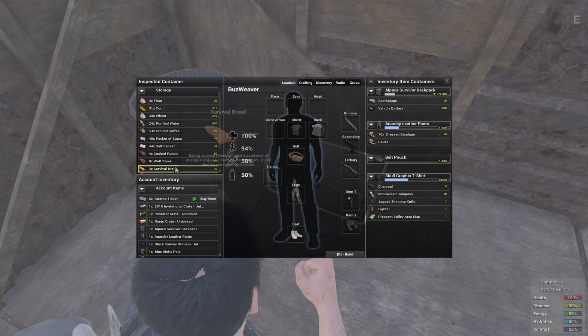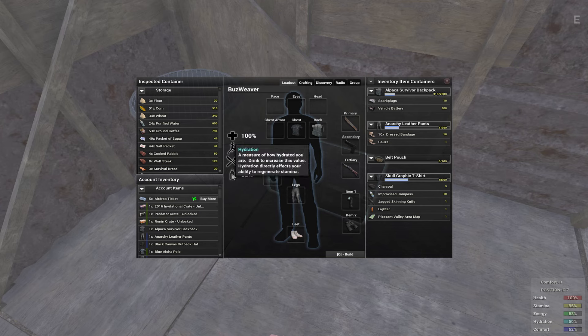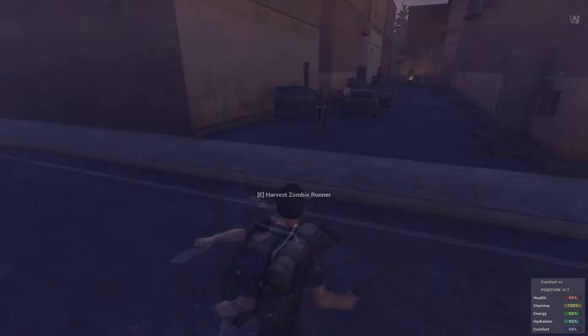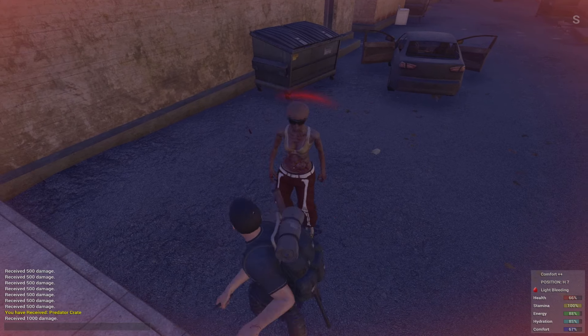This particular update is chock full of optimization updates. Rendering performance has been improved. The team lowered the number of checks for NPC relevance, so we'll have to see if that means we'll see less or more of certain NPCs. This also includes a proxy check to help improve performance.